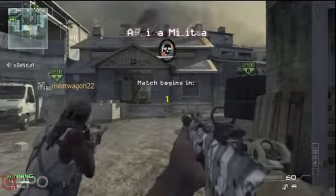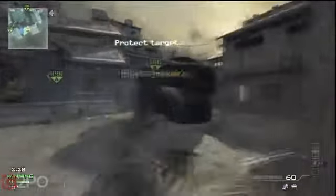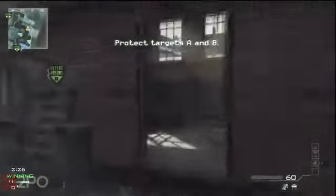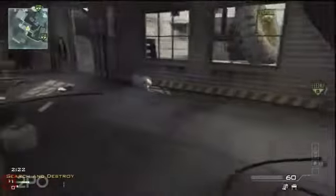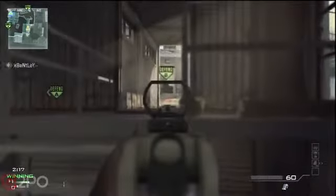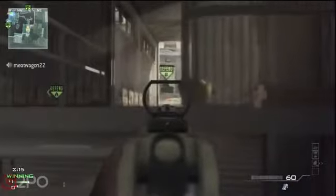Okay, so this is a B defense, and remember this is meant to be a two-player strategy. Meatwagon's covering A — we both know our targets and know the other person's watching it. Now this is important when you're doing B: that claymore is important to do this strategy properly. Many of you will see this — it's like head glitching.